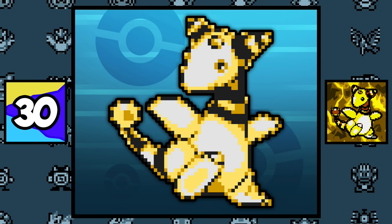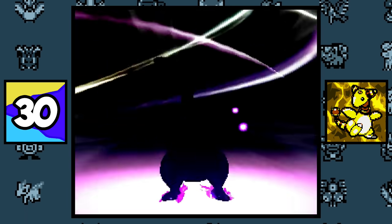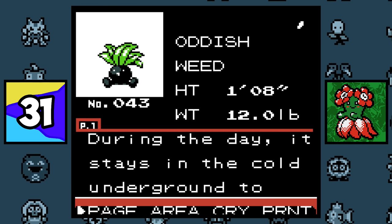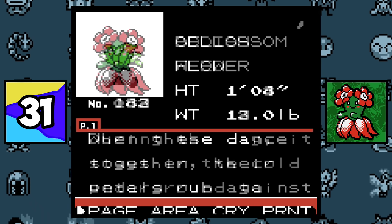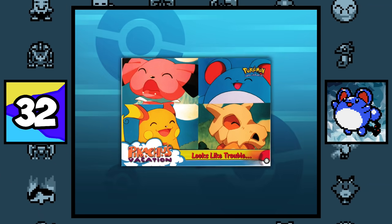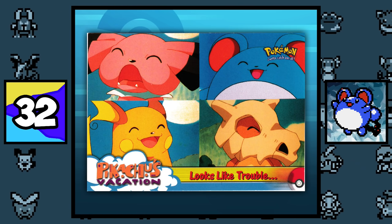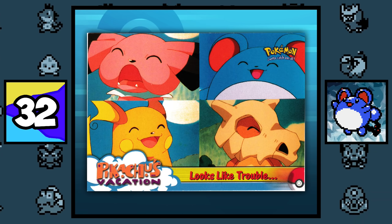Originally, Ampharos was planned to be an Electric/Dragon type, but was later changed to just Electric type. This probably explains why its Mega Evolution is a Dragon type, as well as why Ampharos learns Dragon Pulse at level 65. Bellossom is shorter than an Oddish, with Oddish being 0.5 meters and Bellossom being 0.4 meters. The reason why Marill was famously known as 'Pika Blue' is mostly due to the first Pokémon movie trading cards, where Marill was referred to as Pika Blue.